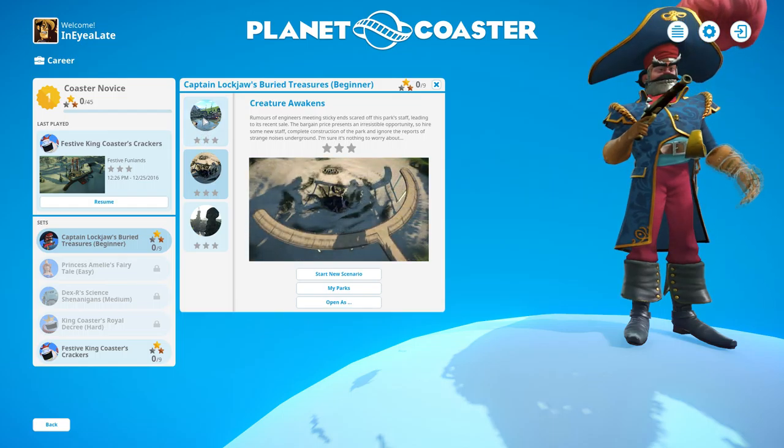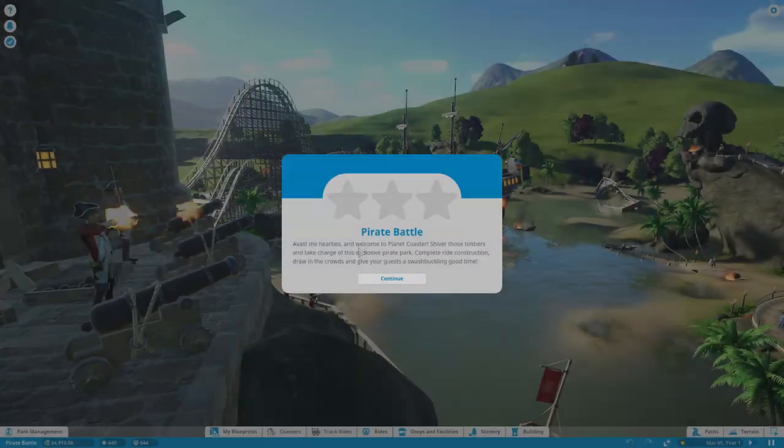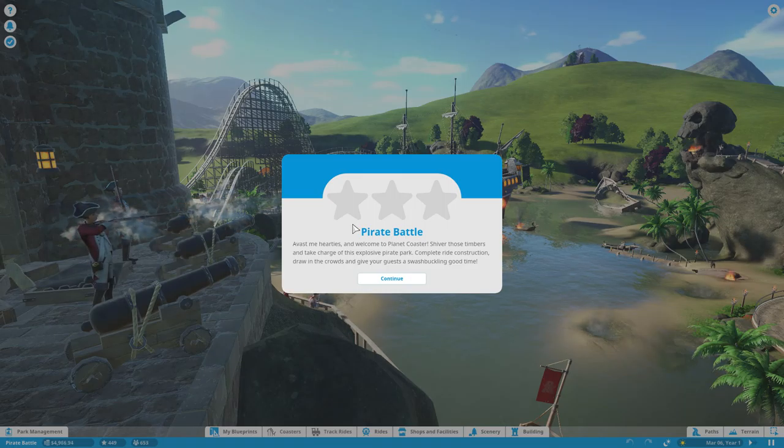We're going to do this one. We have loaded the map. Avast me hearties, and welcome to Planet Coaster. Shiver those timbers and take charge of this explosive pirate park. Complete ride construction, draw in the crowds, and give your guests a swashbuckling good time.